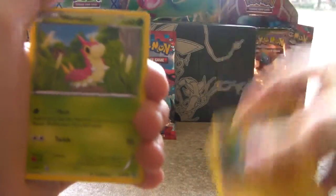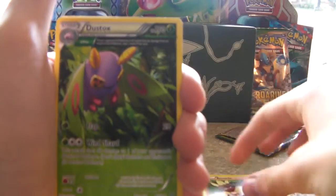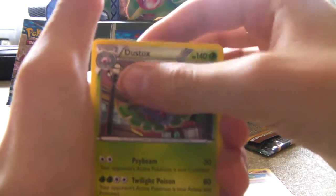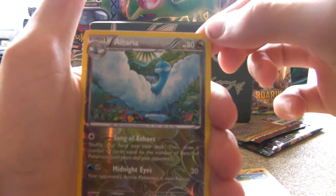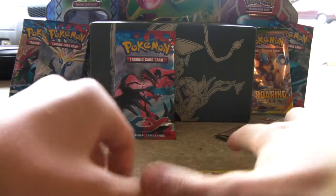So first we have Pikachu, Wurmple, Fagon, Vinical, Dustox, Pelipper, Wally, Dustox again, Gligar, and a Reverse Holo Teria. It's not the best pulls for that pack.